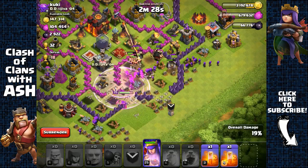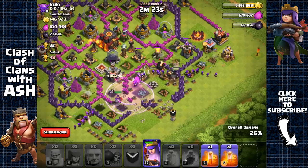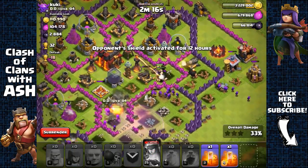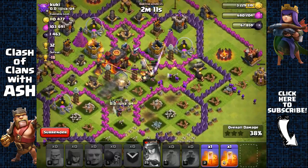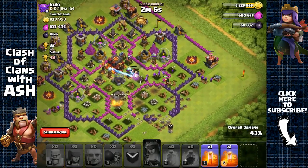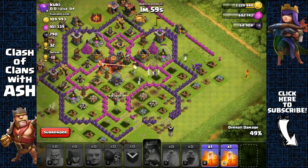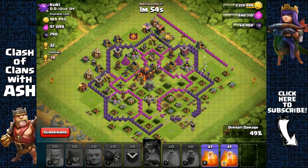Come on, archer queen — what are you doing? She's getting targeted. At least get the dark elixir storage. Wizard tower, dark elixir storage... okay, this was a really bad attack. Lost my archer queen but did manage to get some dark elixir. At 43 percent — giants ran off to the other side. Looks like we're not going to get that 50 percent.